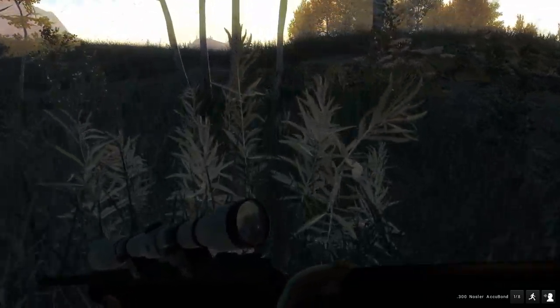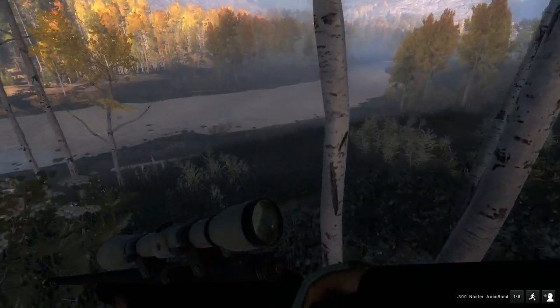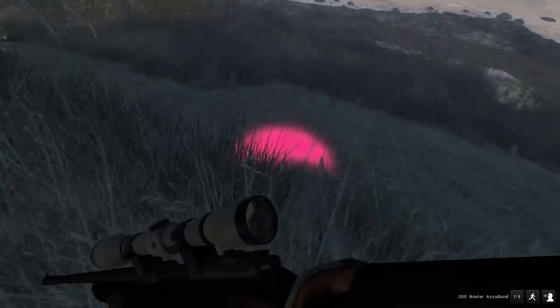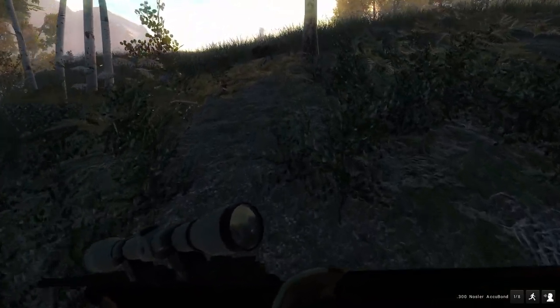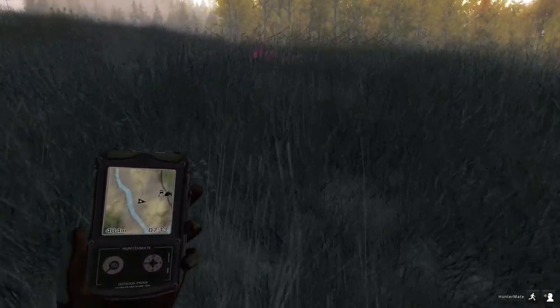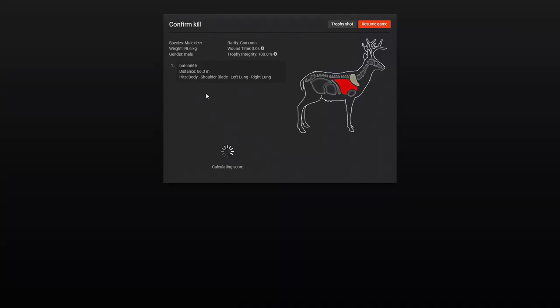Alright, where are you buddy? It should be just here. Have I passed it? Find the deer, Buster. Oh, that's his footstep. Let's get it out — trusty old hunter. Oh, here it is. I saw it go down. There it is, it's only tiny — it's a small one. And I hit the left lung and right lung, straight through it, 100% integrity.